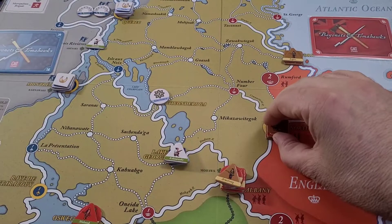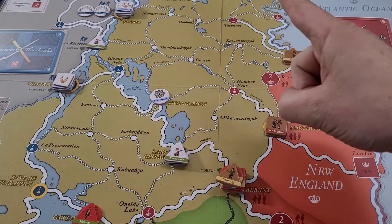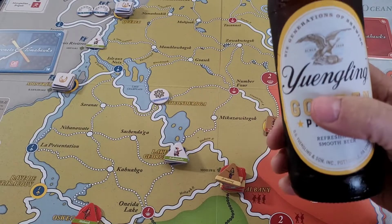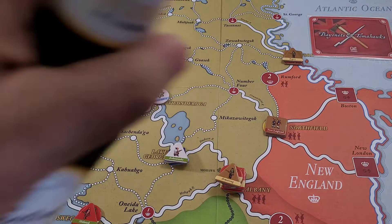We're back with our continuing playthrough of Bayonets and Tomahawks: The French and Indian War. We are now at action round four — action four of nine — so all the units that are going to come onto the board are on the board, unless there's some card I'm not aware of. Let's go ahead and get started. It's close enough to noon.